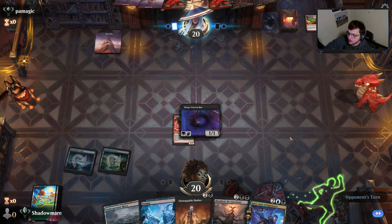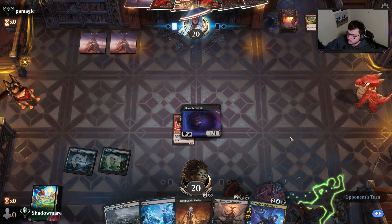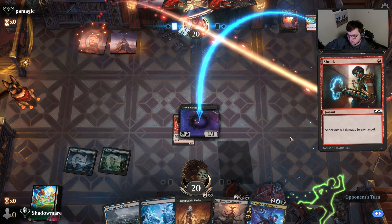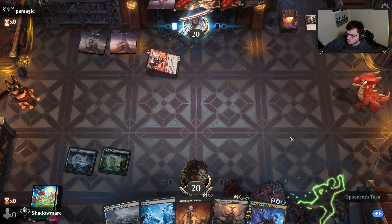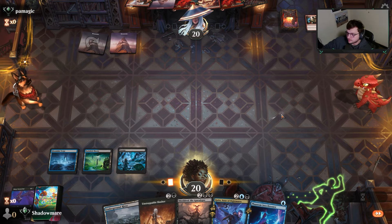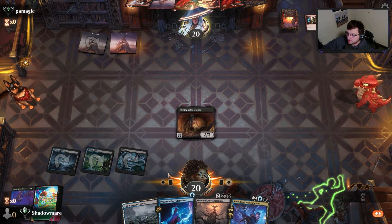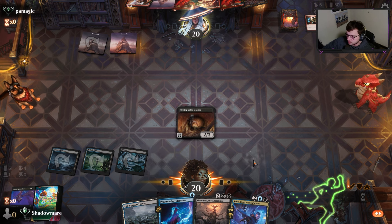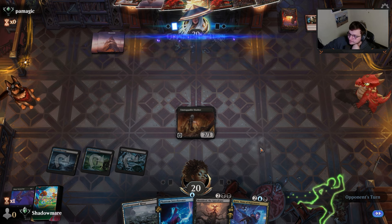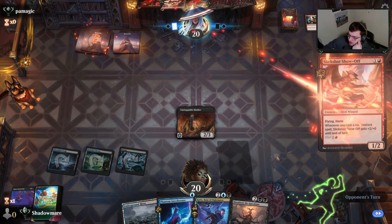They might cast this to draw a card. Maybe they'll find another creature, maybe I'll find a way to interact. I'll play the Slasher because Slasher is so threatening — and if they hard-cast a Slick Shot, sure. But the god can't kill that one. They do find a land now, so Slick Shot can just come in.